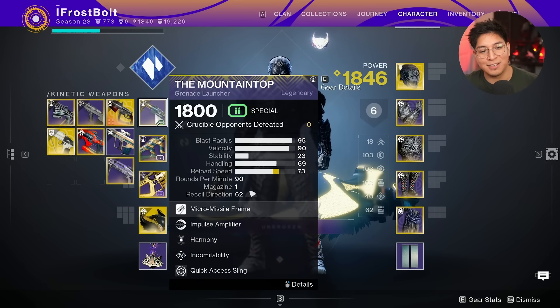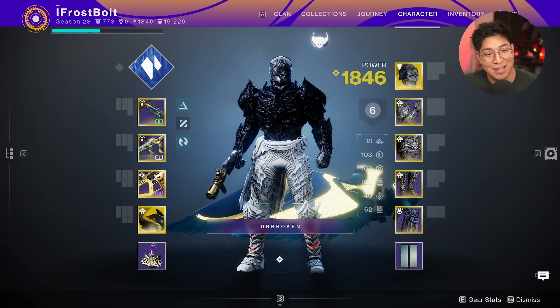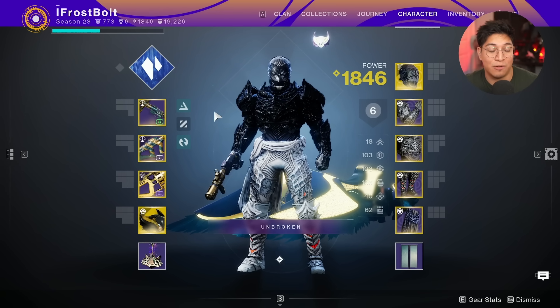I'm doing a throwback with the Mountaintop-Recluse combo and the 1-8 mask. If you know, you know. After we check out some gameplay, I'll show you the god rolls that I'm looking for personally.